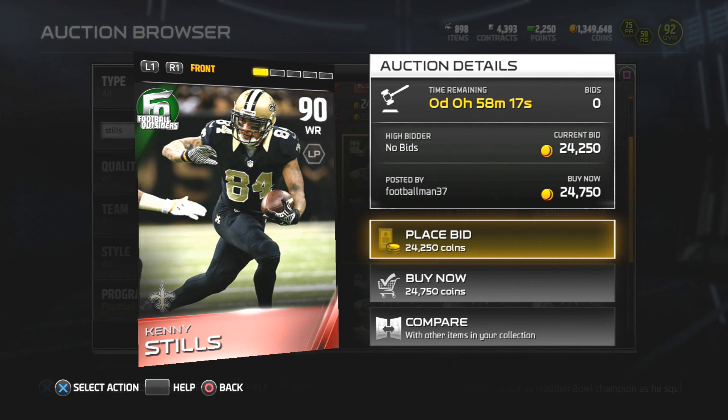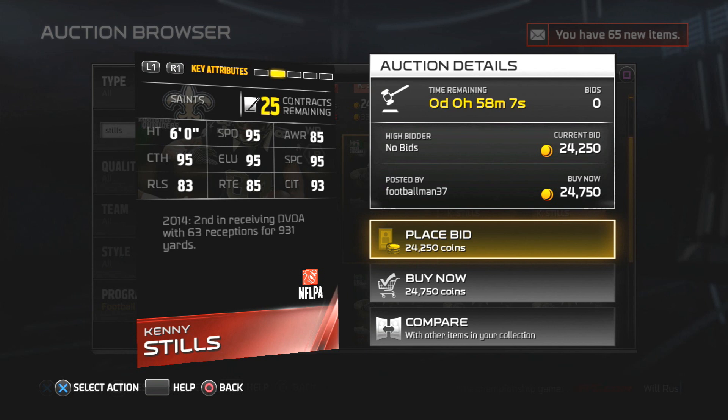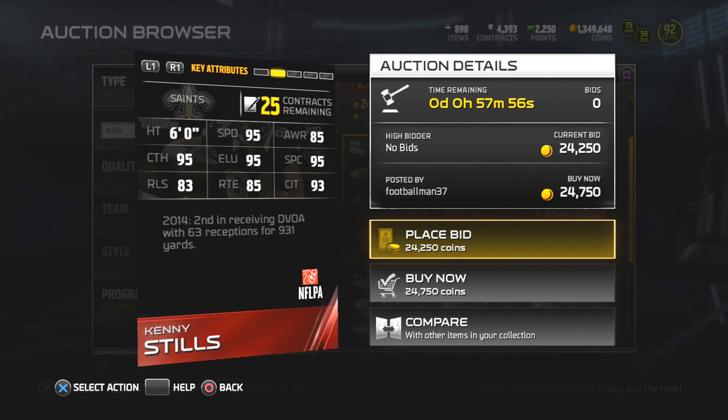We were able to come into some new Football Outsiders content, and shout out one time - Kenny Stills came through with a new card: 90 overall wide receiver, 95 speed, 93 catch in traffic, 95 catch, and I think his XL is like a 95 too. So as long as Kenny can at least get off the line, this card might be too deep.